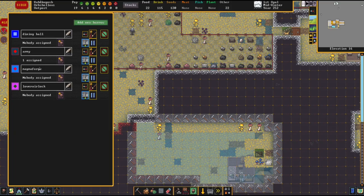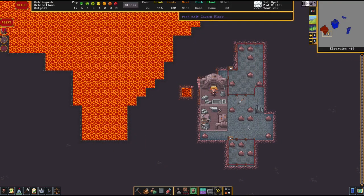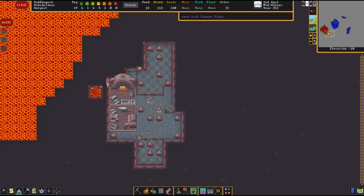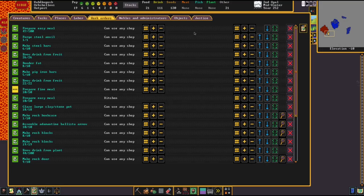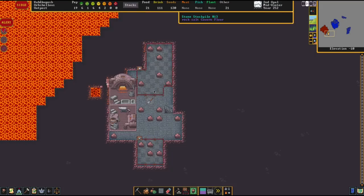If we go to the magma forge, that will take us right there - cool. That hasn't been done yet, that's a shame. He can make some stuff now that we have the coke made. We could put in the work order to make the coke - we've got more than 10, go for it - because we've got quite a bit of it.